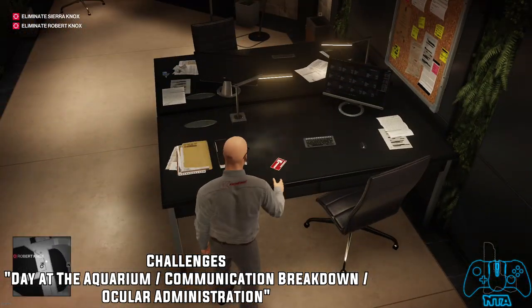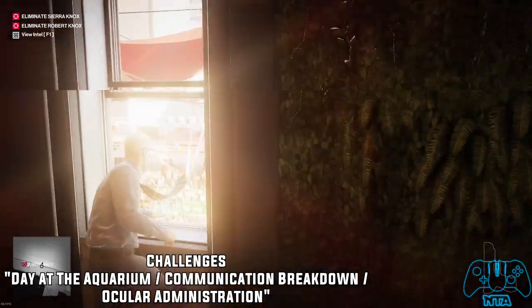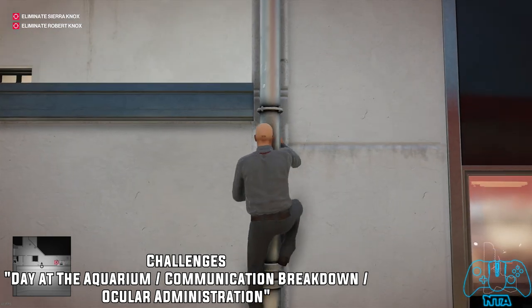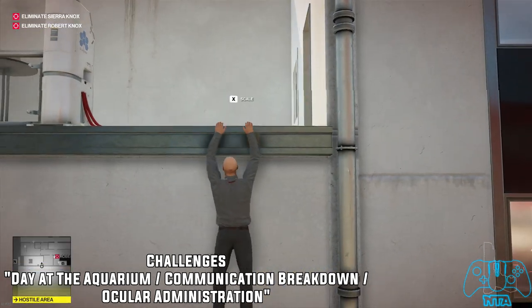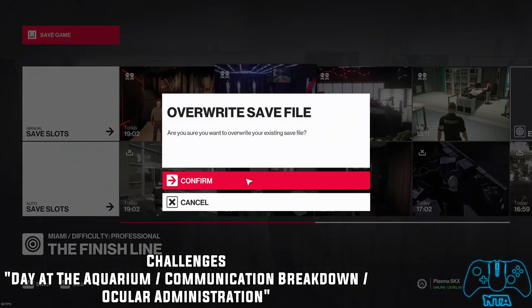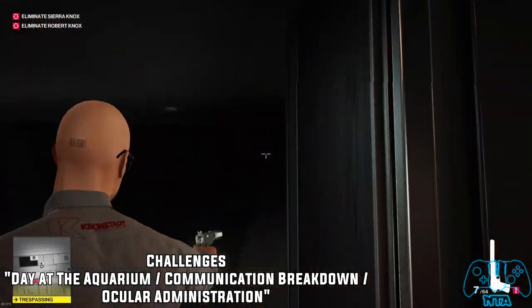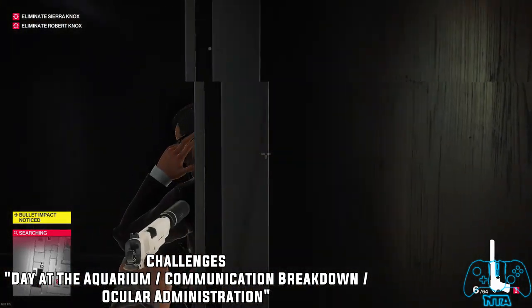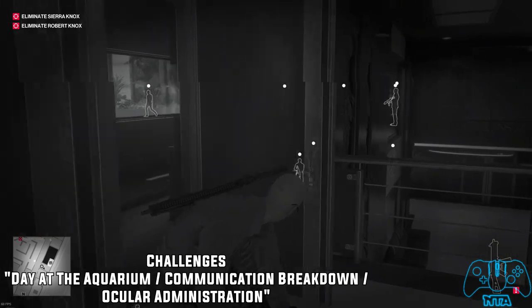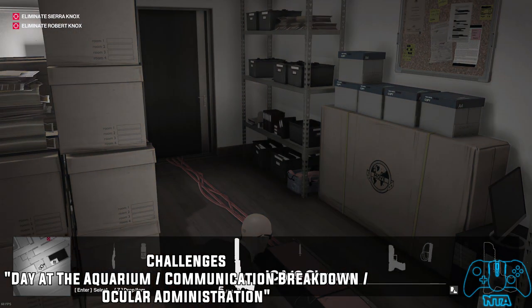As soon as you go up the stairs and go inside the building, grab the key card — this should give us the 'Day at the Aquarium' challenge. I did get that challenge before the recording started, I do remember that. Leave the building, go up the pipe here, and this should lead you straight to where we need to go. Take out the camera and take out the guard. We need to get the uniform now because this is the trespassing area.